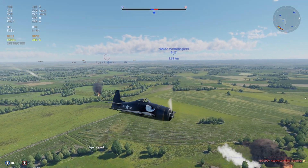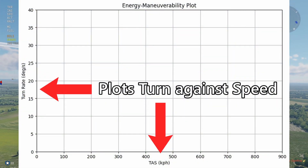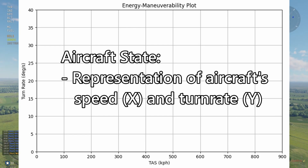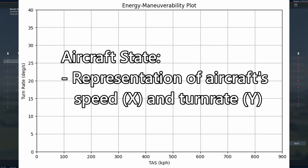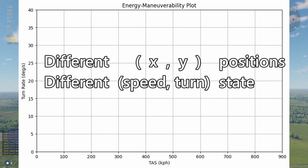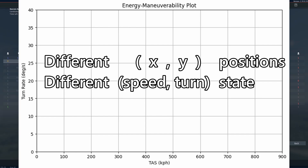So what is an energy maneuverability diagram? In its simplest form, all it does is tell us how well an aircraft turns at certain speeds. A position on this graph represents a certain state your aircraft may be in — your aircraft state being a combination of its airspeed and turn rate. Different positions on this graph correspond to different states, meaning that each position represents a different combination of speed and turn rate.